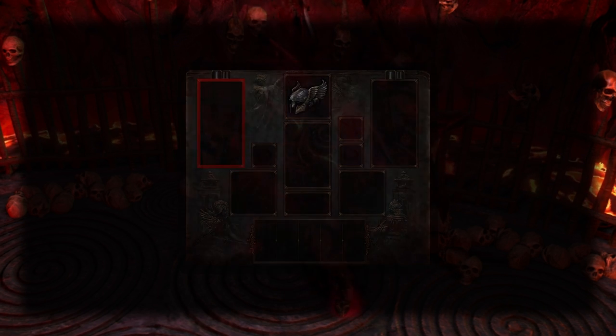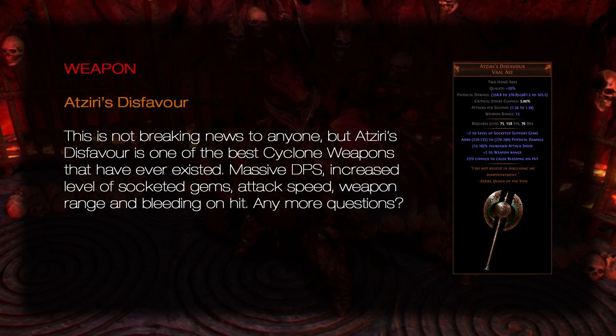Weapon: Atziri's Disfavour. This is not breaking news to anyone, but Atziri's Disfavour is one of the best cycling weapons that have ever existed. Massive DPS, increased level of socketed gems, attack speed, weapon range, and bleeding on hit. Any more questions?